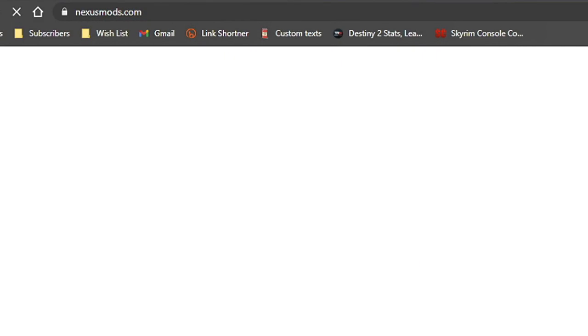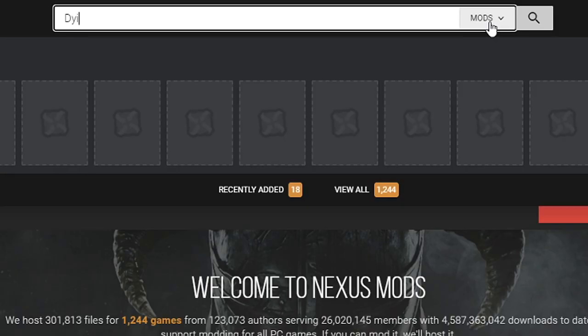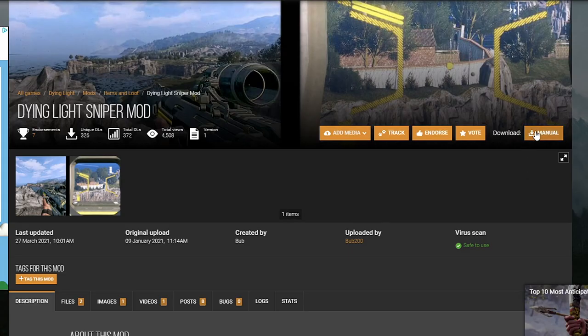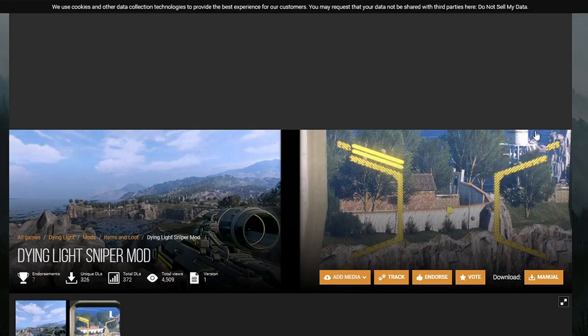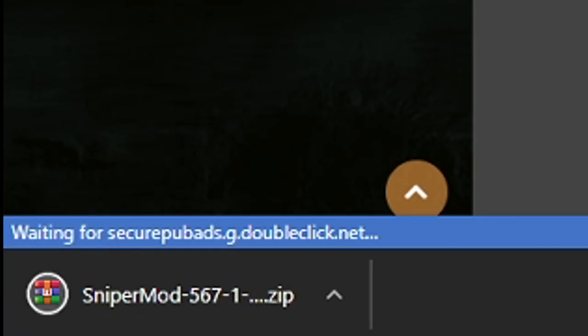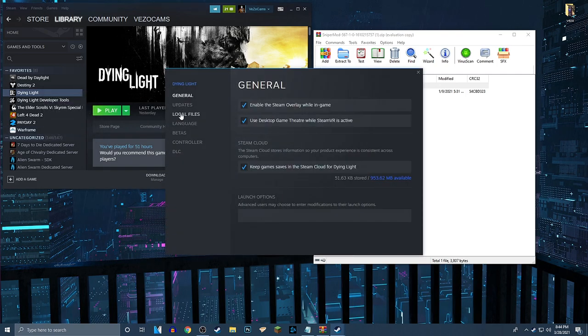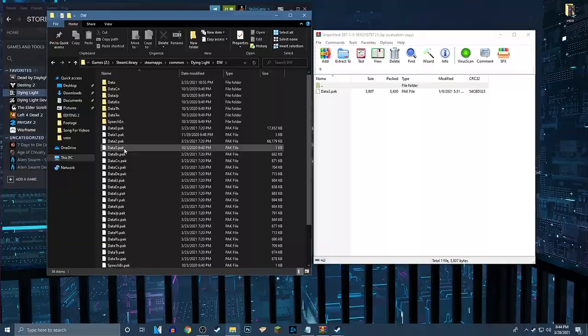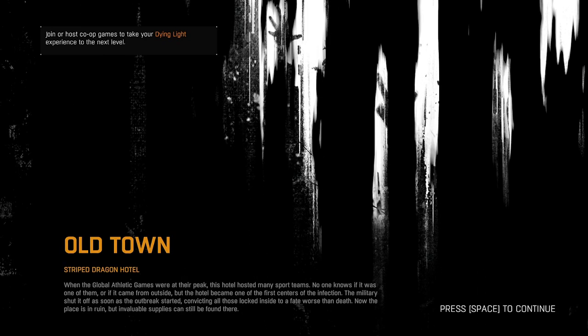Head to nexusmods.com, create an account if you haven't, and go ahead and download the mod. Then head over to your game files and swap the data 3 pack. Remember to back up your original data 3 if you haven't already, and just like that, head into the game.